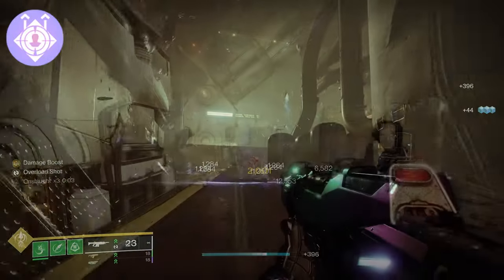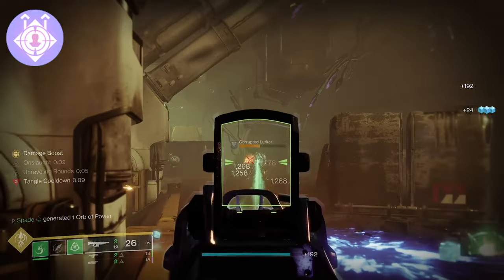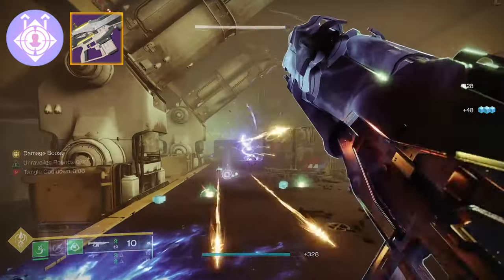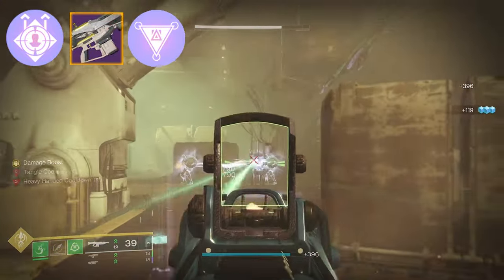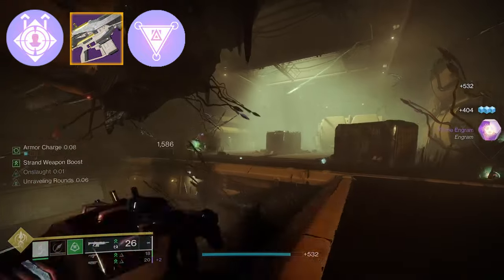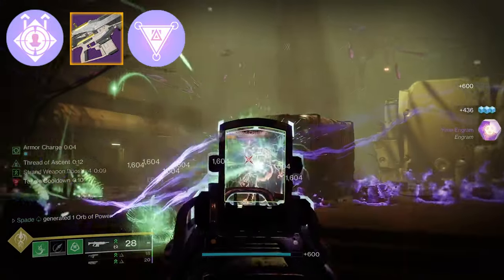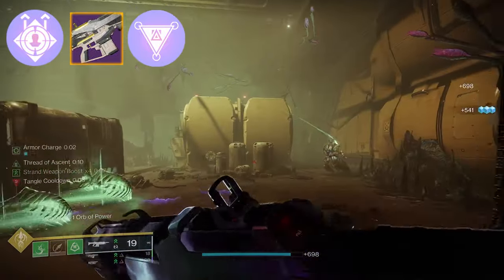Say you love the perk Onslaught, but it's a newer perk limited to only a few weapons and weapon elements. Auto rifles like Rosarago can roll with Onslaught and Permeability together, meaning you can turn this void auto rifle into a strand, stasis, solar, or arc auto rifle that can not only utilize Onslaught, but also take advantage of all the subclass verbs as well as relevant fragments.